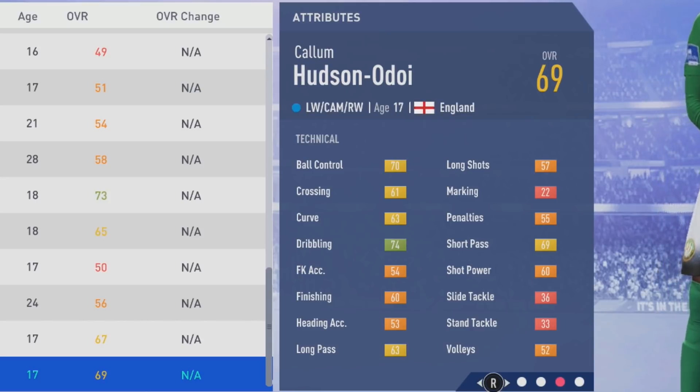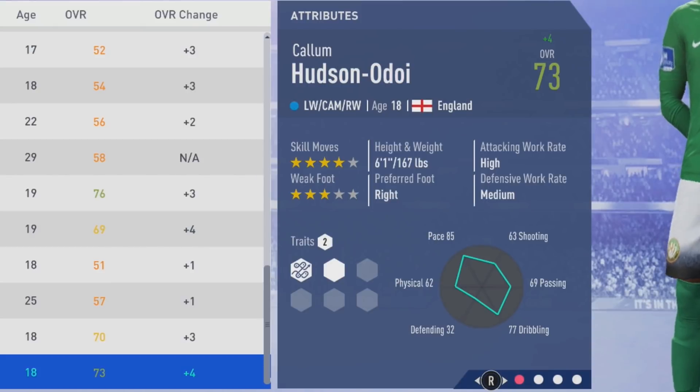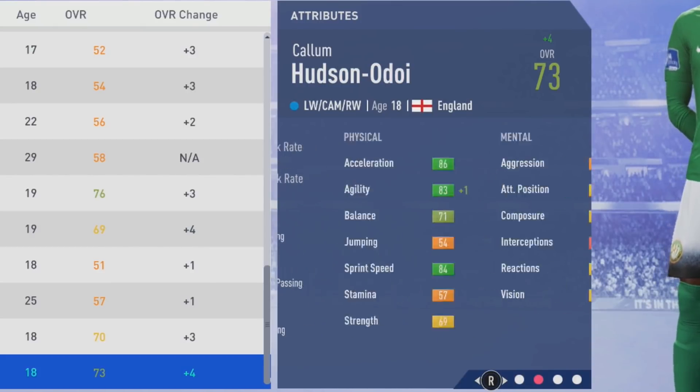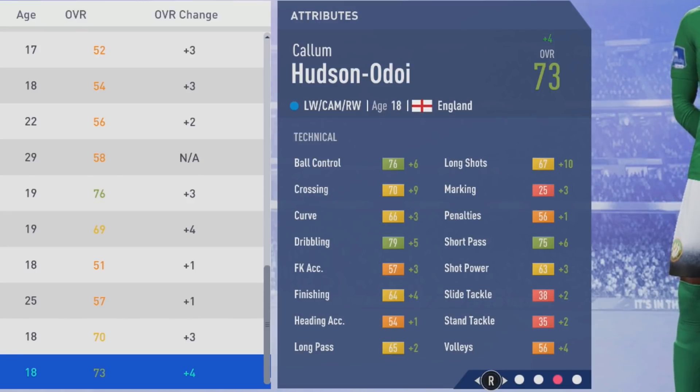It'll definitely be really good by the time he hits his potential. After the first season you can see his speed dribbler traits on him. A plus 4 to his overall in that first season — agility, aggression, attack positioning, composure up by points, and a plus 2 to reactions. Tactically, ball control up by 6, a plus 9 to crossing, curve up by 3, dribbling up by 5, and a plus 4 to finishing.